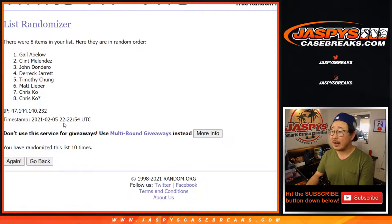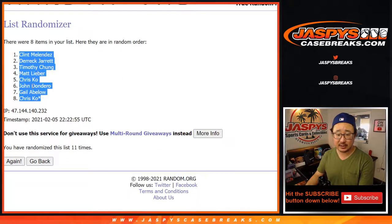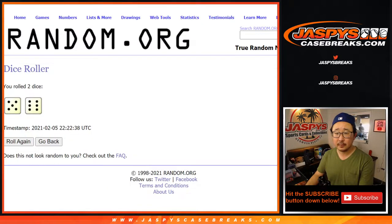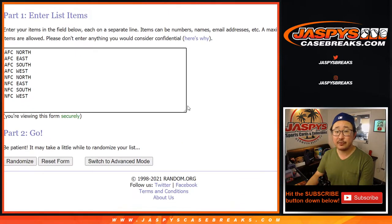And 11th and final time. After 11, we've got Clint down to Chris. Five and a six, 11 times for the divisions.